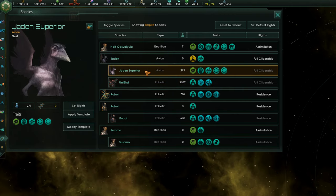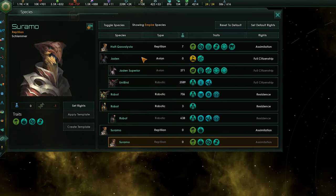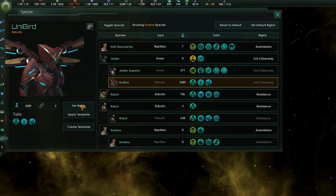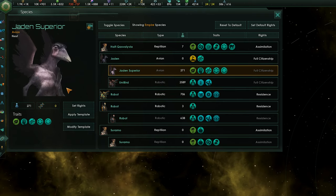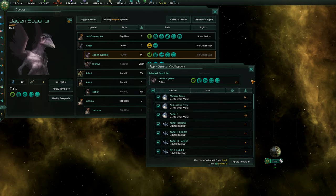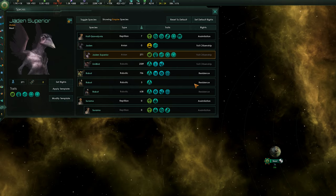Because I actually had a different variation of my species, I could actually change some of my species back to being cyborgs. So what I've ended up doing is every single species I encounter now will be assimilated, and assimilation will basically turn them into the Unibirds. And if I hypothetically wanted to change these robots back into cybernetic beings, I can literally just apply the template and upgrade every single population to being my main species.